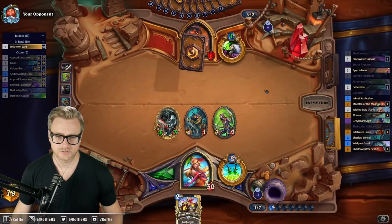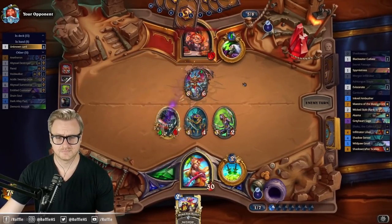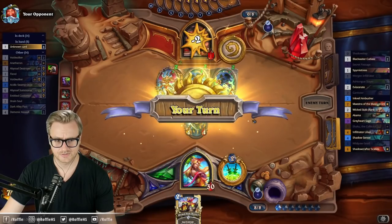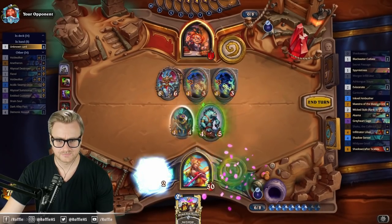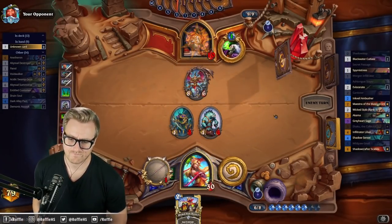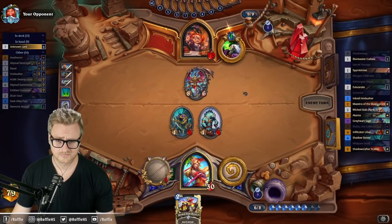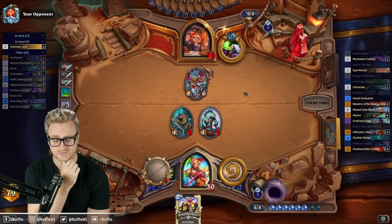We haven't seen a Duplicate yet, which is alarming. There's a Duplicate. Need to find Scabs. They tap — I've got lethal outs with Eviscerate and Wicked Stab. The deck does run a little bit more healing now than it used to, but at least we don't have to worry about Reno.